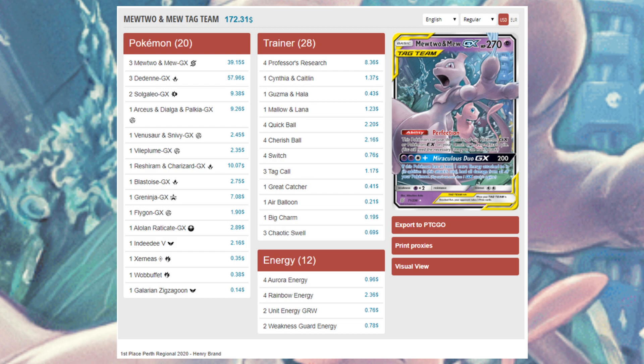The next Mewtwo & Mew variant is Henry Brand's first place list from Perth Regionals 2020 — a much more teched-out version with a plethora of GX Pokemon to copy with Perfection. It even has tech Pokemon that attack on their own, like Dedenne V and Xerneas Prism. This variant uses Solgaleo GX, reprinted for standard, whose Sol Burst GX attack searches your deck for any five Energy — including Special Energy — and attaches them to your Pokemon in any way you like, as early as turn one if going second.